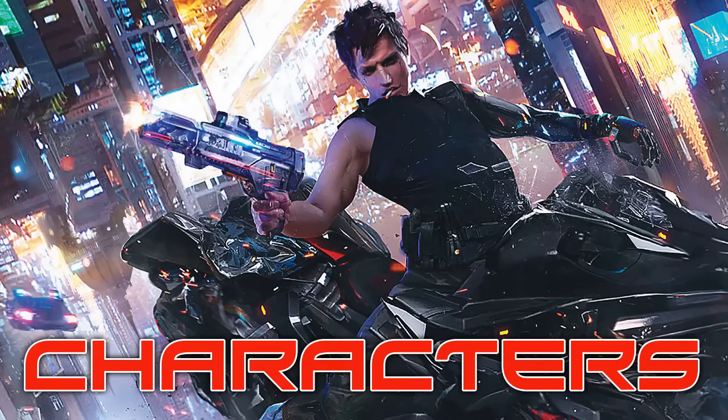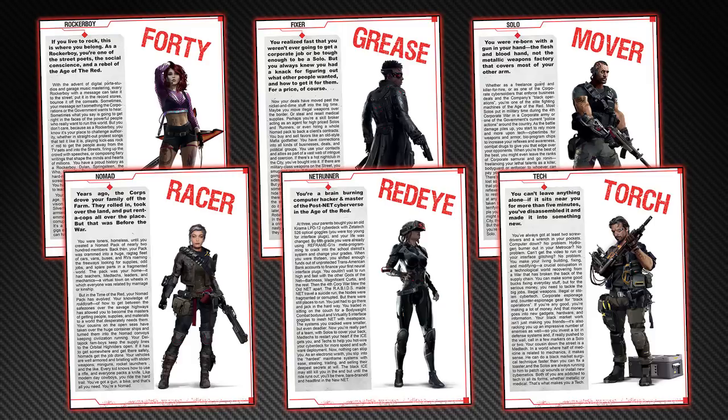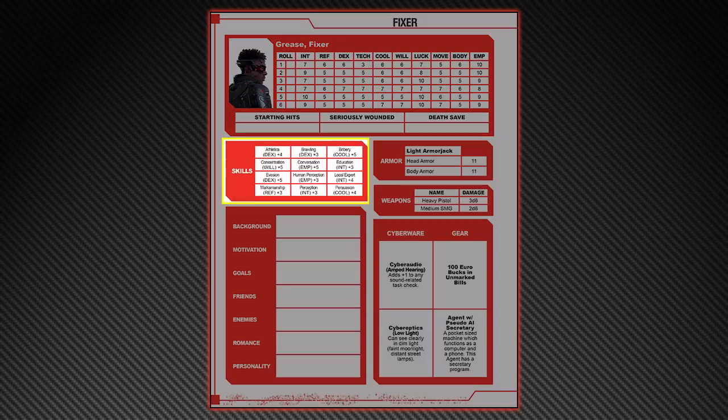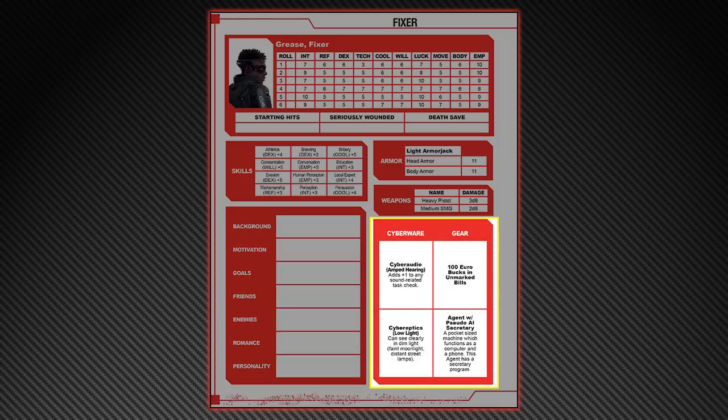Now on to characters. There are nine character roles in Cyberpunk Red, and veteran players are going to find them very familiar. These roles are more character occupations than character classes like you'd find in other games. Cyberpunk Red is a skill-based system. The Jumpstart Kit only gives us six of those nine in the form of pre-generated characters. The character sheets are easy to follow and very clearly broken down into sections: Stats and Hit Points, Skills, Armor and Weapons, Character Life Path — which is your Backstory and Motivations — and Cyber Gear and Starting Equipment.